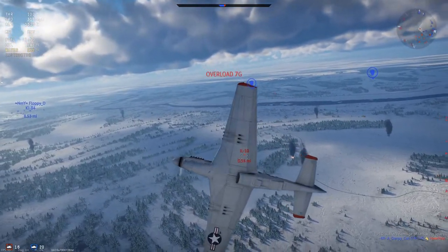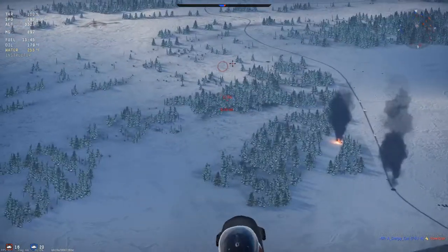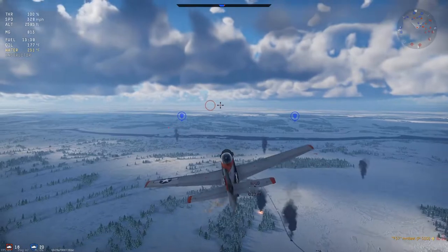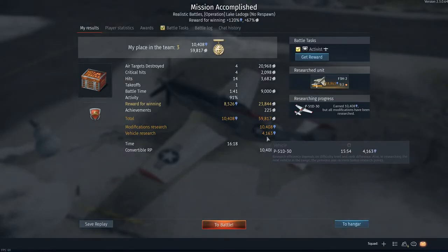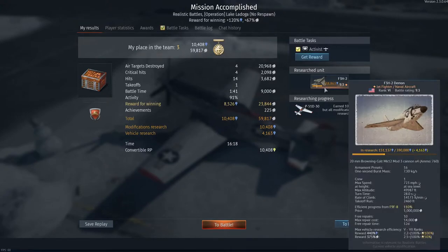That's a good place to drop in another quick tip: if somebody's ever coming at you, you always want to turn to the sides or turn down. They'll have a much harder time hitting you, because if you're up against the sky it's a lot easier shot. We weren't the highest scoring on that match, but even still, just by staying alive and getting a couple kills, we got pretty good rewards. I would have gotten more if I was researching a plane closer to the P-51, but because I'm researching the F-3H, there's a penalty for that.